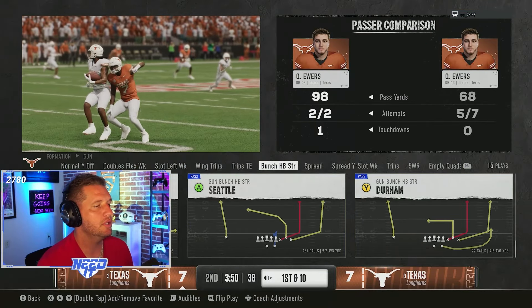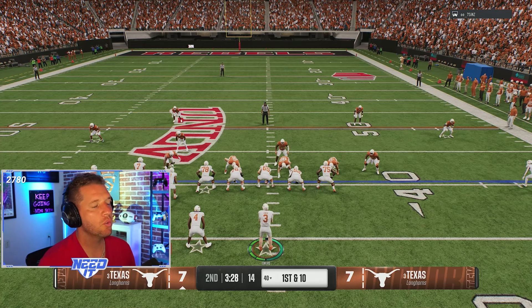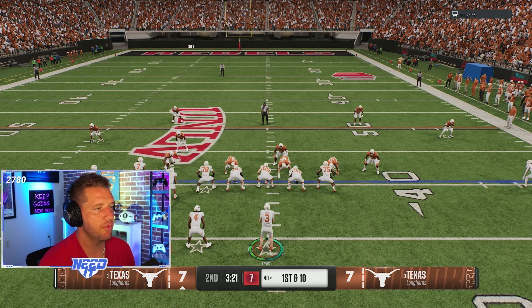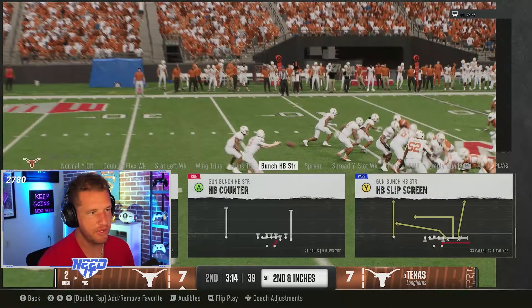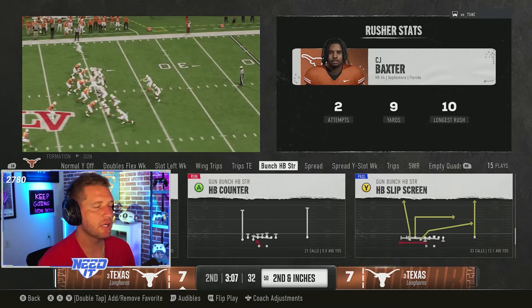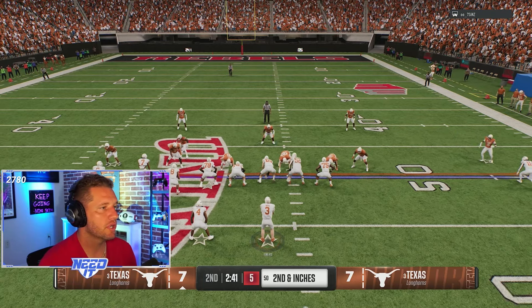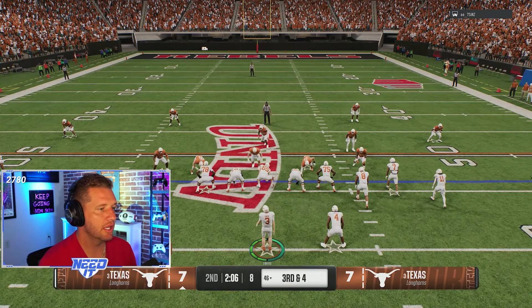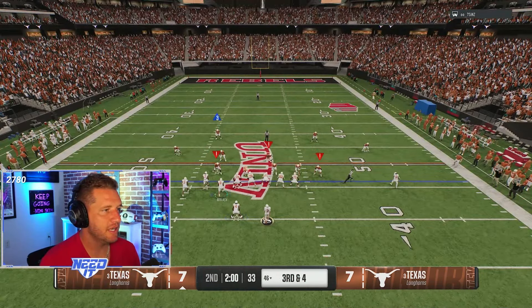There's 3:50 on the clock — wait, he's got accelerated clock on. He's supposed to have that off actually. So we're going to make this the last drive of the half — I'm definitely running the ball. His defense is shifted right so I'm going to run counter to the left. Second and inches — perfect, we love that. Same deal again, we got an audible to inside zone. If he shifts right we just run ball to the left — we run counter left but don't block him. Now heading to the two-minute warning. Pretty simple — we're going to motion block our tight end to the right, put the running back on a route, looking double drags, and if nothing's open hit the post over the top.